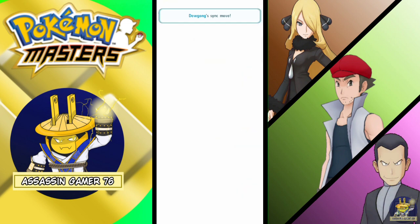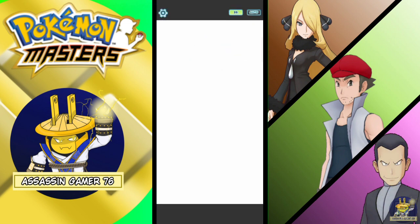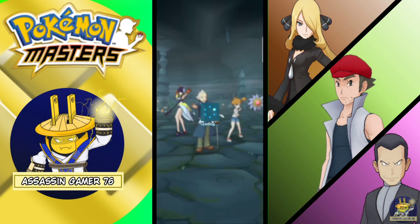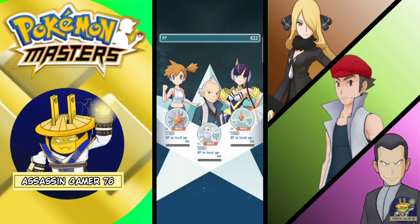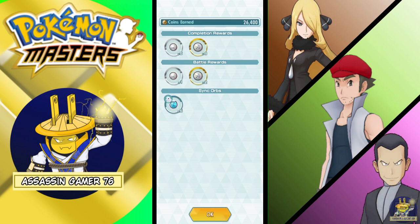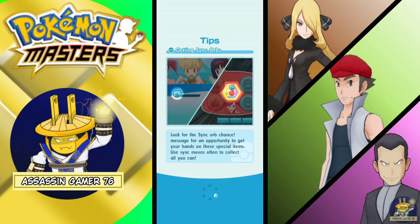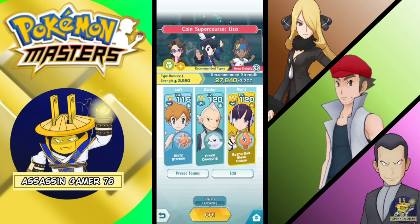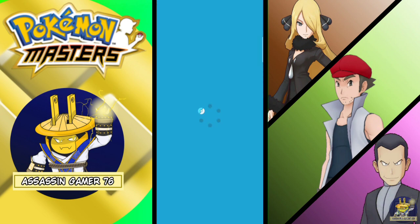You can use Misty, or if you have Ethan as well, you can use Misty's trainer move on him since he can heal over time, evasion plus evasion. My friend told me about Ethan — we got the third move. I don't have Ethan, and I don't have Steven either. I need new sync pairs.